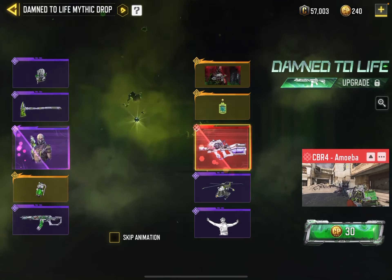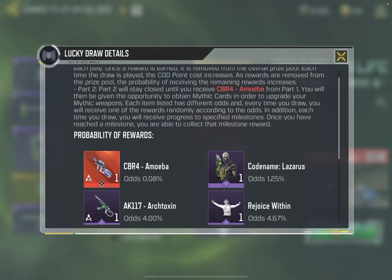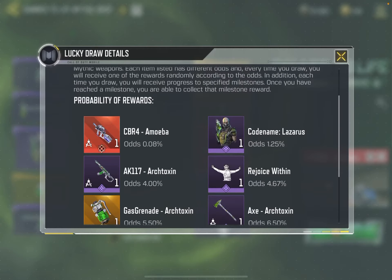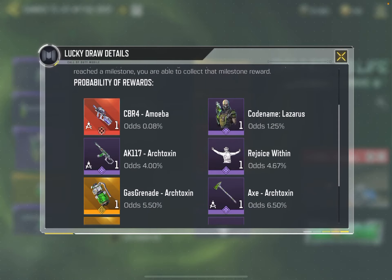That was loud. Let's go ahead and see. Got 0.08% odds again — the CBR for the P90. A MOBA? I don't know. Got codenamed Lazarus — AK-117 — all the stock, and I'm hoping I at least get that.